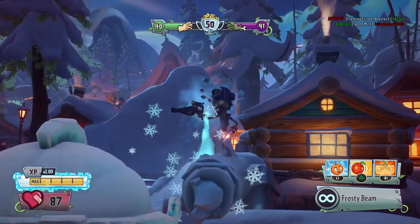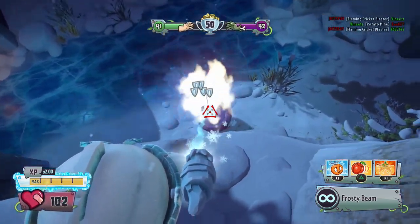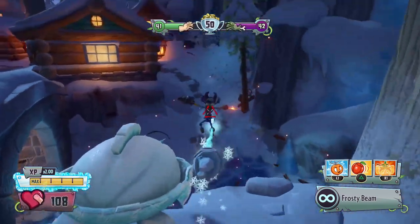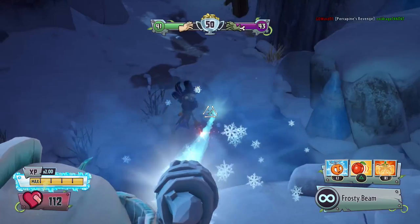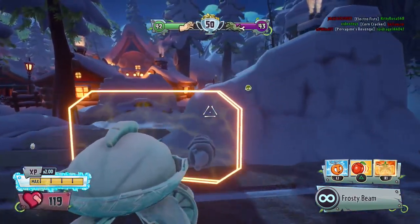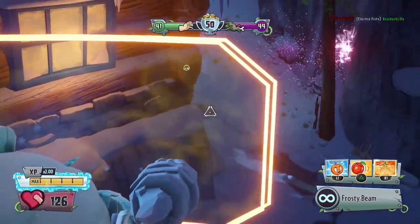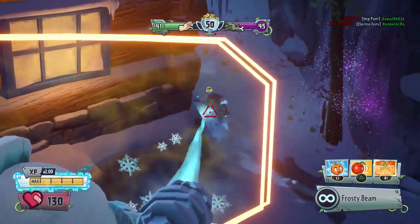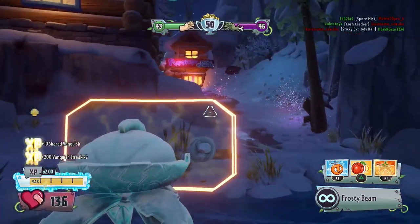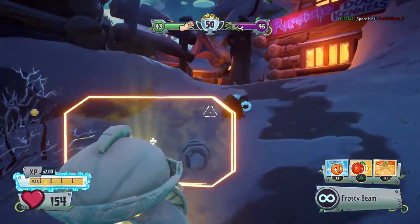Zombies are spawning right in front of me. Can we freeze you? My aim is awful today — it's really bad. The enemy is going to try to explode, and then we'll get them. He didn't land any of his shots. We're doing great and still healing up. It's an arctic trooper as well, so we need to be careful — he could freeze us as much as we could freeze him. Our teammate got him.